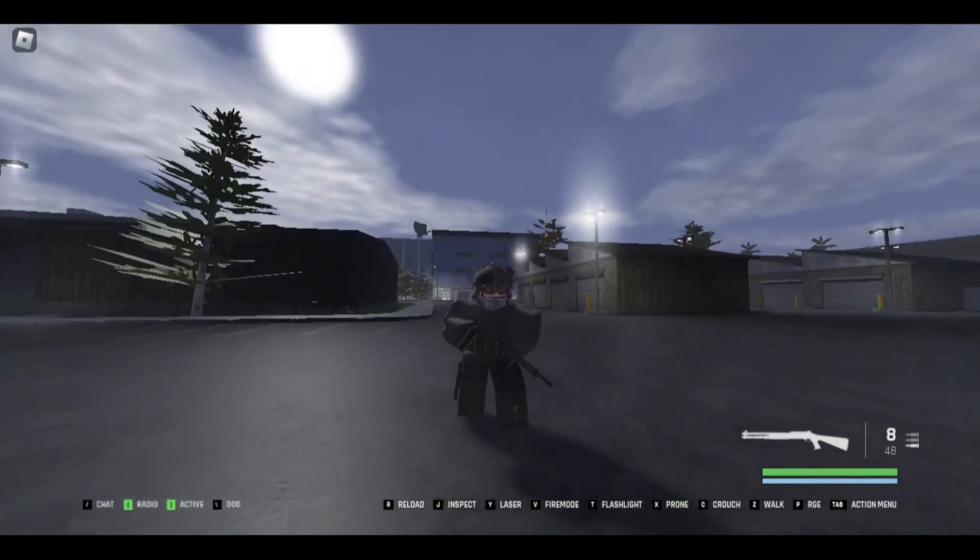For our next one, let's talk about the AUG. The AUG right here — nothing seems to be wrong with it, right? Wrong, because every gun I'm going to show you has something wrong with it. Let's start with the barrel lengths. As you can see, this thing is given a 20-inch barrel and a heavy 24.4-inch barrel. The problem is the Austrian armed forces uses the AUG A3 with a 16.0-inch barrel by default, which is somehow not in the game. So those 20-inch and 24-inch barrels do exist, but it doesn't make sense for the standard 16-inch barrel not to be there.